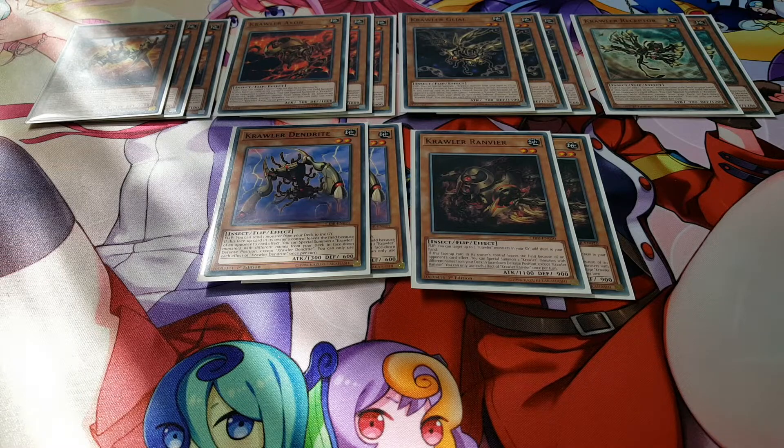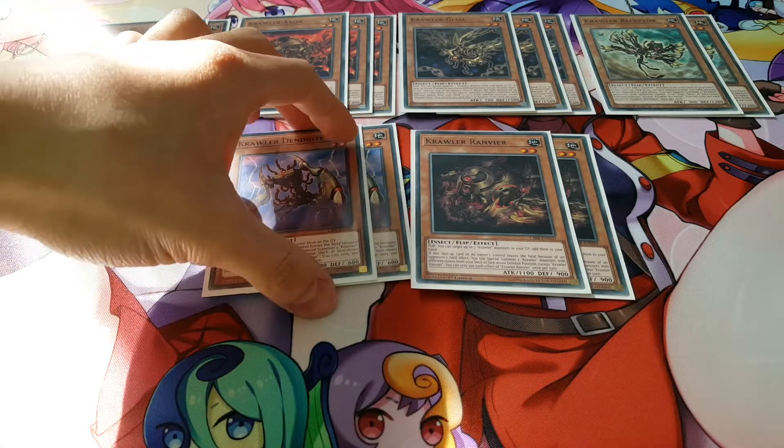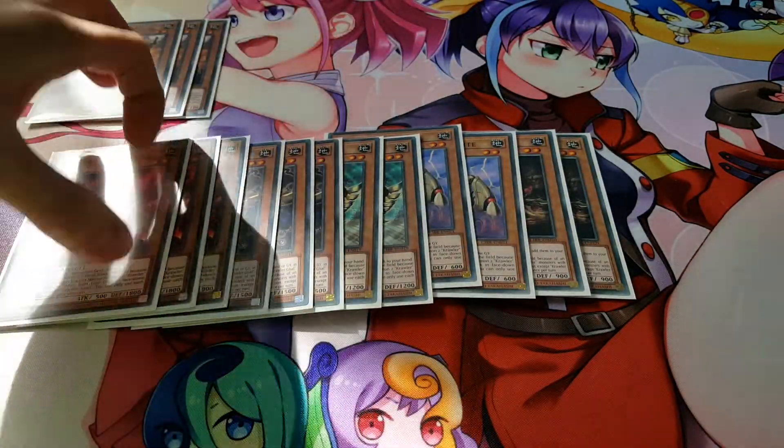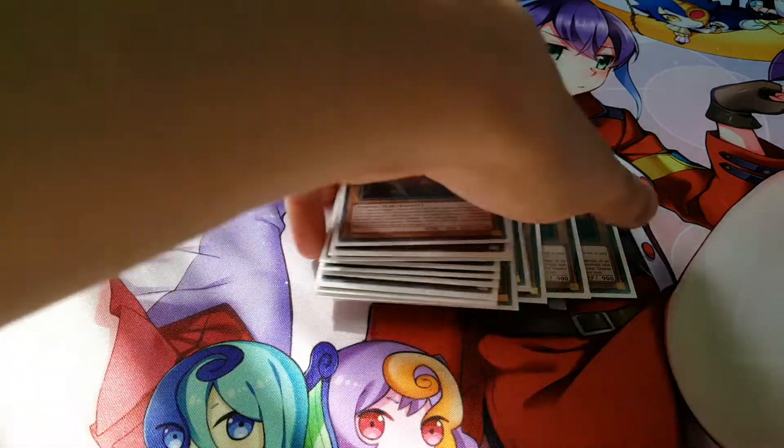We're not playing any other monsters or hand traps whatsoever — it's mostly just Crawlers because they all share the same effect of being able to special summon themselves over and over again with different names from your deck.